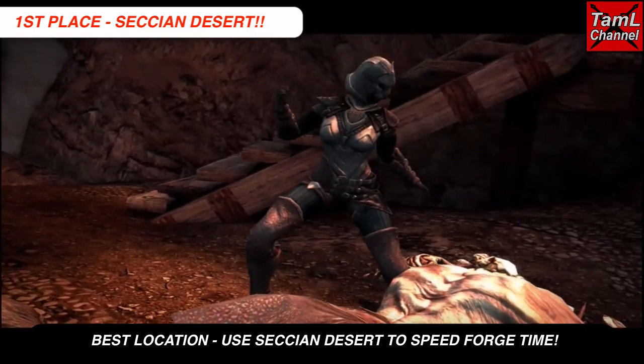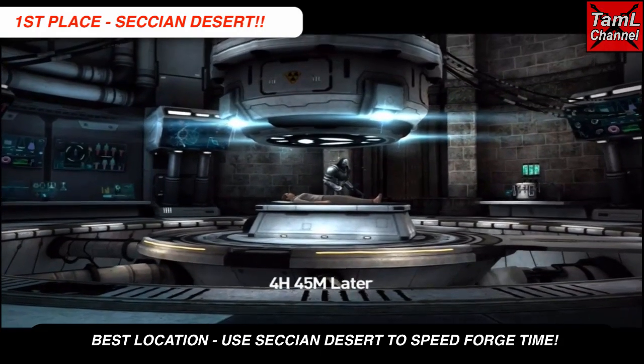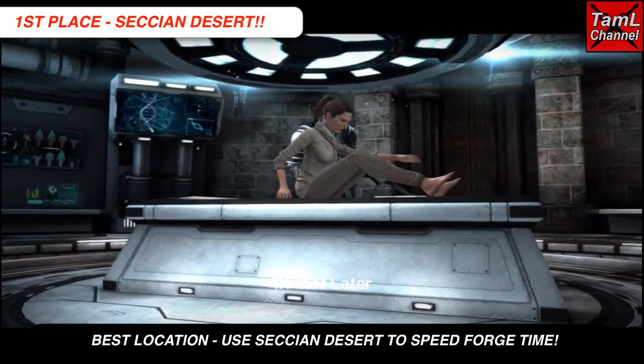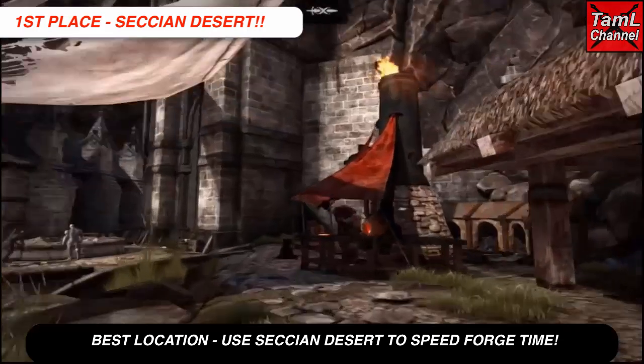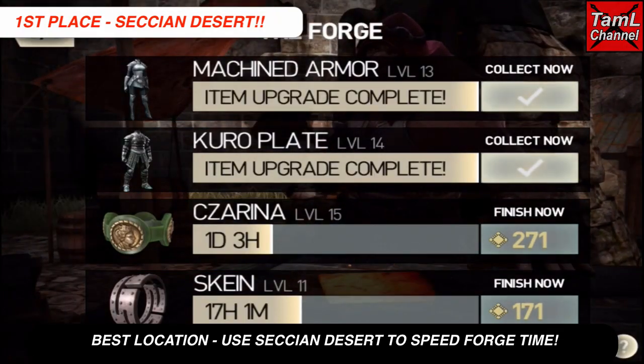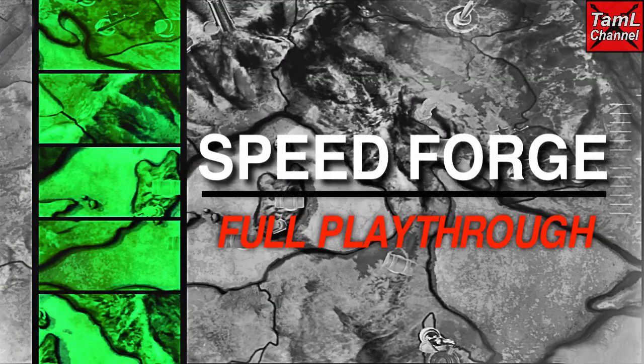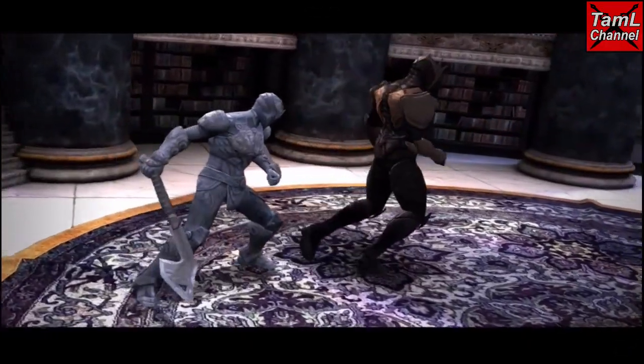The Secchian Desert is the best location to speed up your forge. You'll see four and three quarter hours came off — it does vary but it's around the five hour mark — and most of that time will come off your forge. So that's a great place to grind to take time off the forge.